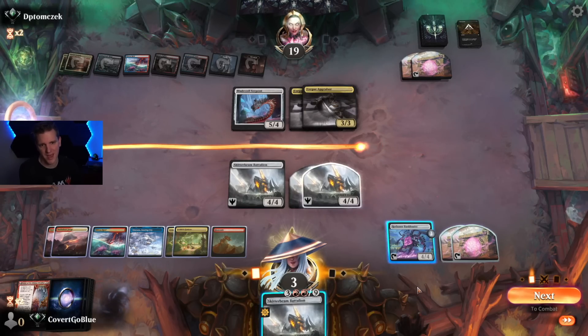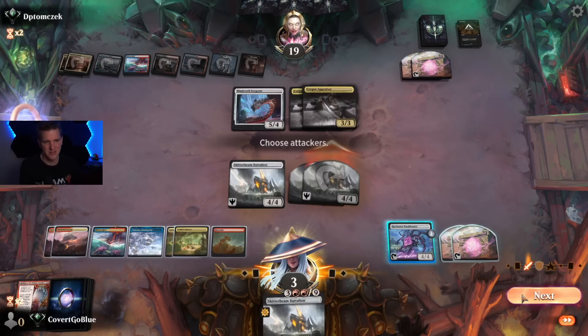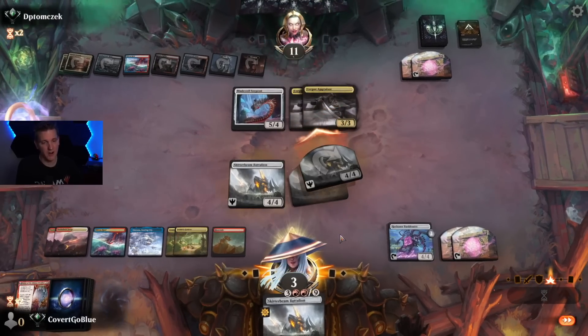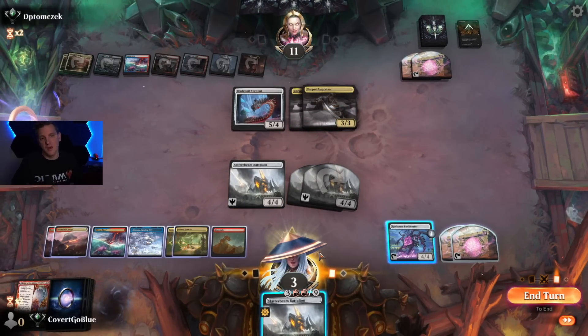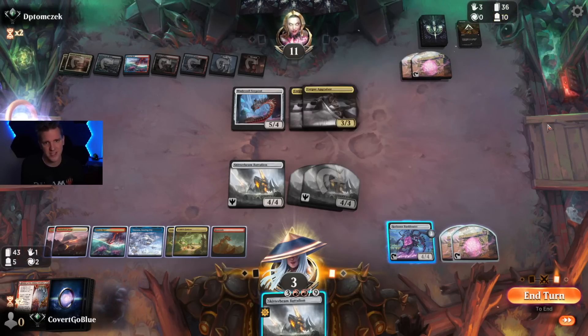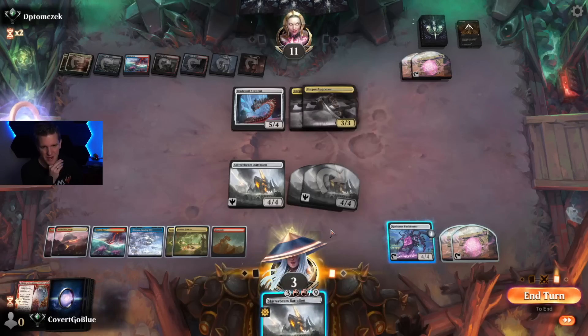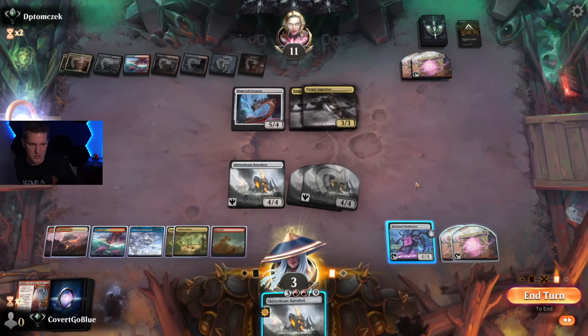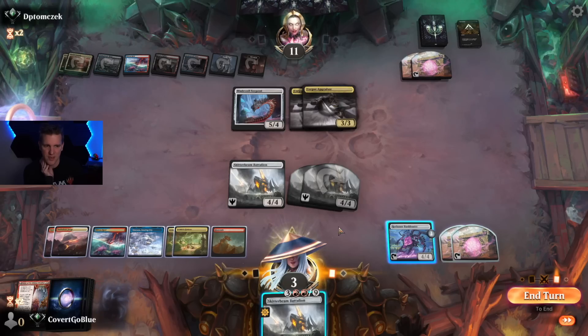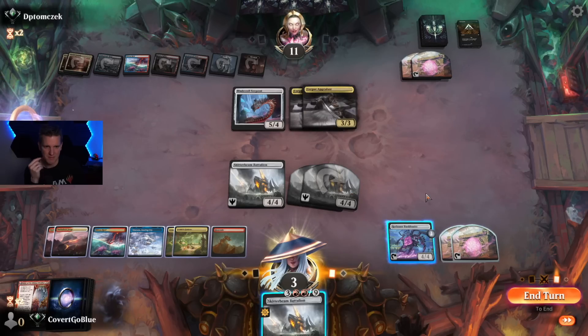Two removal spells kills me the other way — I don't think that's good. We have to stay careful. We are also just dead to Invoke Despair. Maybe that's a reason to use the Bankbuster, or at least threaten to Bankbuster — but what if they don't play Invoke Despair? We haven't seen one. We've seen half their deck and three Blade Coils. I'm in a position where I have to play this, but I could just make the two 2/2s and also have a Bankbuster activation. Now that they're at 11 I think that makes sense — activate the Bankbuster with the power stones.